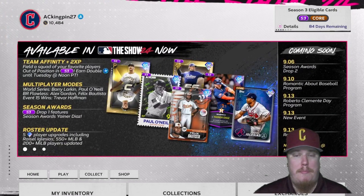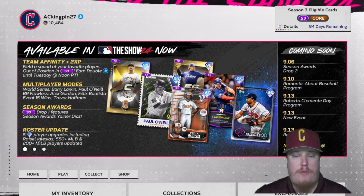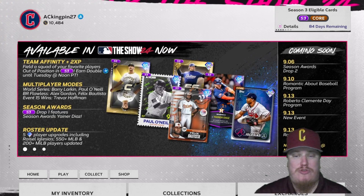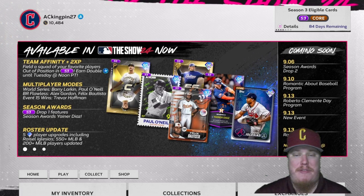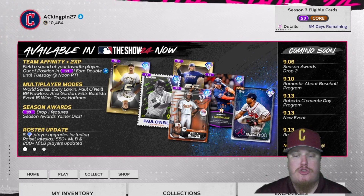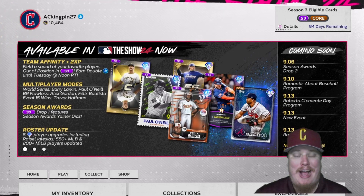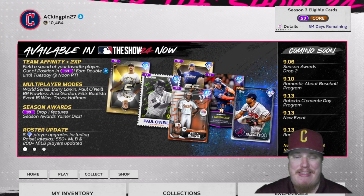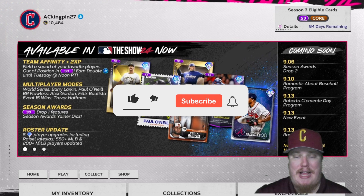Welcome in everyone, welcome back to the channel. I'm AC Kingpin 27 here with you in MLB The Show 24 to take a look at the out-of-position player collection that's dropped in game. Chapter one of season three brought us out-of-position team affinity cards, and this is your opportunity to trade in those cards, collect those cards, and earn more out-of-position player card items. We're going to show you everybody you can earn in that collection in today's video.